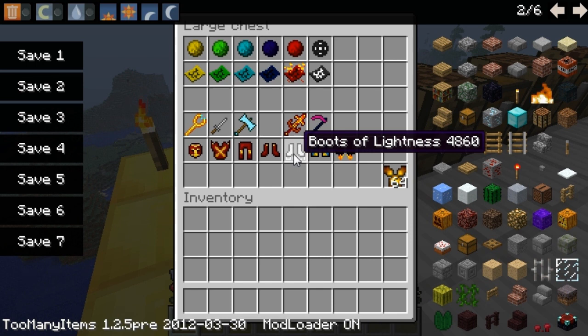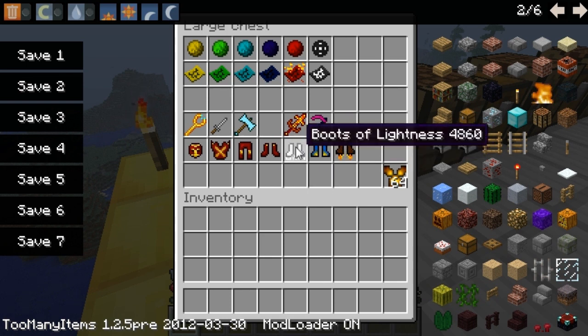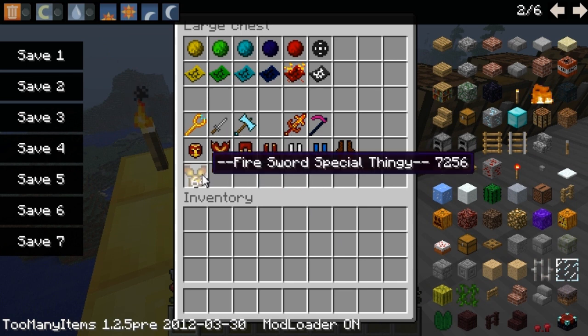The rogue boss will potentially drop the Pegasus Boots — it's a rare chance, not for sure. The boss of the forest, the Mega Block, will potentially drop the Rocket Boots, and the boss of the night, the Grim Reaper, might drop the Boots of Lightness. The last new item is the fire sword special thingy — I have no idea what it does, so check the forum, or comment below if you know.